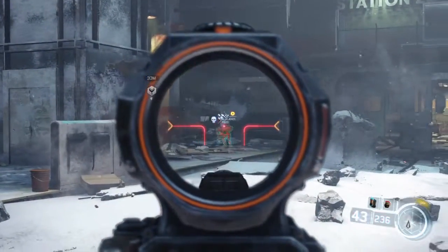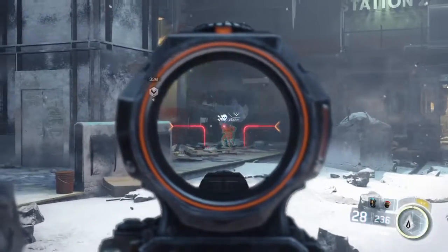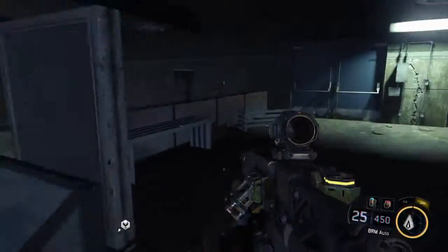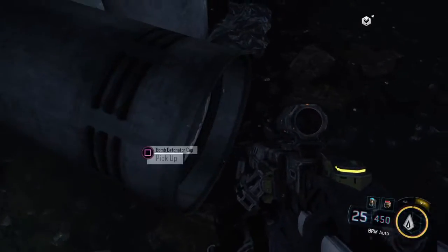The second one is going to be right after you get your DNI abilities where it tells you you can make them explode. You're going to just run up the stairs and it's right up here at the top. I kind of left it so you guys can see a little bit of where it's at.